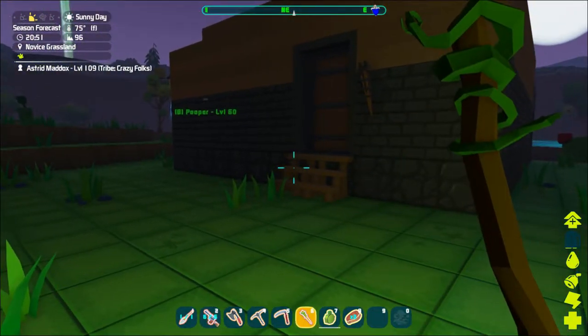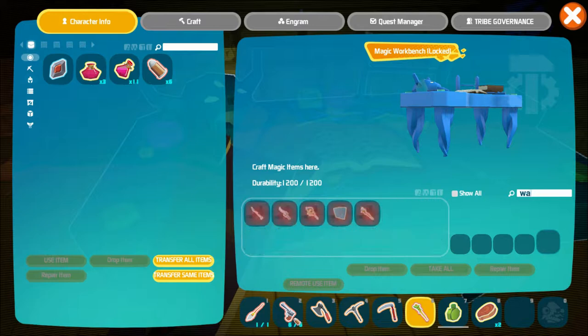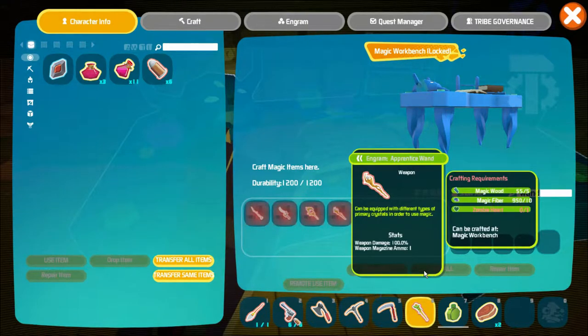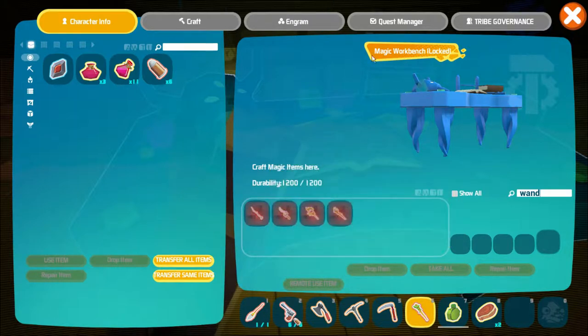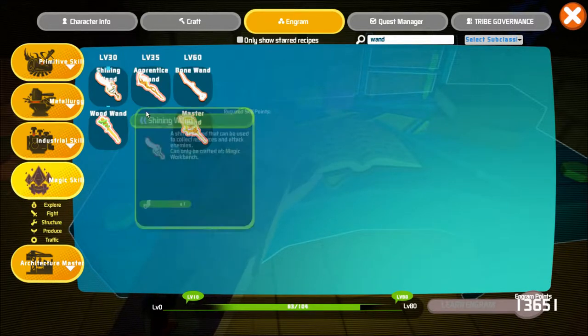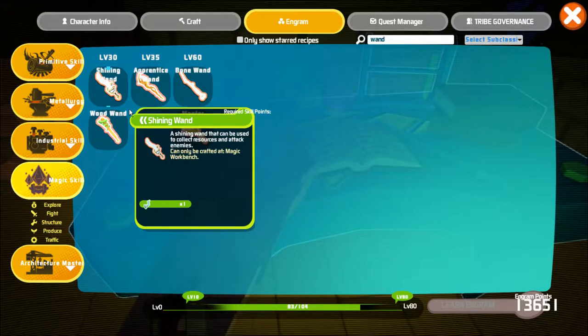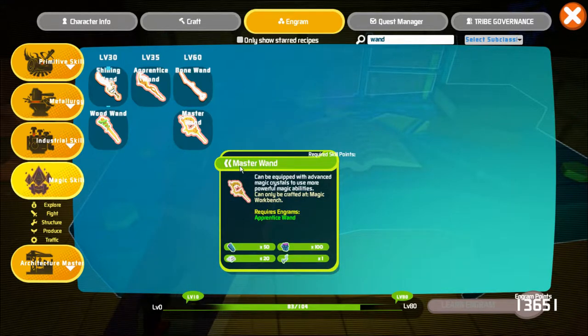I want to upgrade my wand - this is the most basic wand. Looking at the different wand options: the next one is the apprentice wand, which needs a zombie heart. I took the gun out and shot the mushroom because that spawn seems to rotate between a mushroom and a zombie. There's also a bone wand - if I kill an RG I can upgrade to that one. Looking at the ingrams for wands under magic: shining wand comes from killing a pegasus, then the apprentice, then the bone wand which needs an RG feather, and then the master wand which also needs a pegasus.